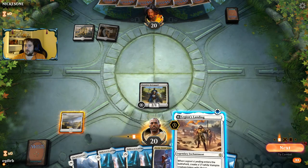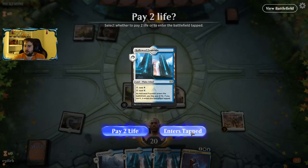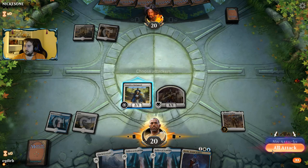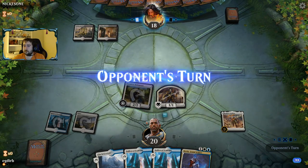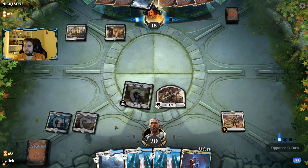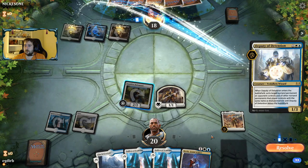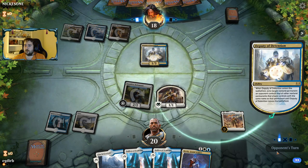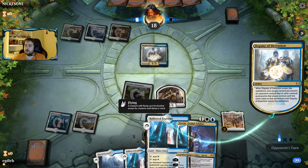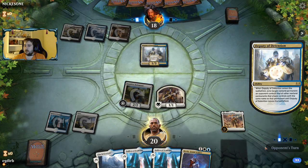Interesting — there's a Guildgate, which is a little bit unusual. Deputy of Detention is actually good here — that's another reason to have Tribunal. Although most lists don't have Deputy, it is good here.